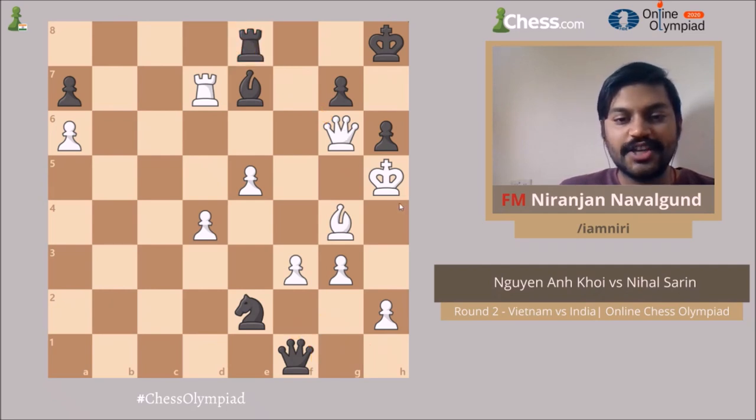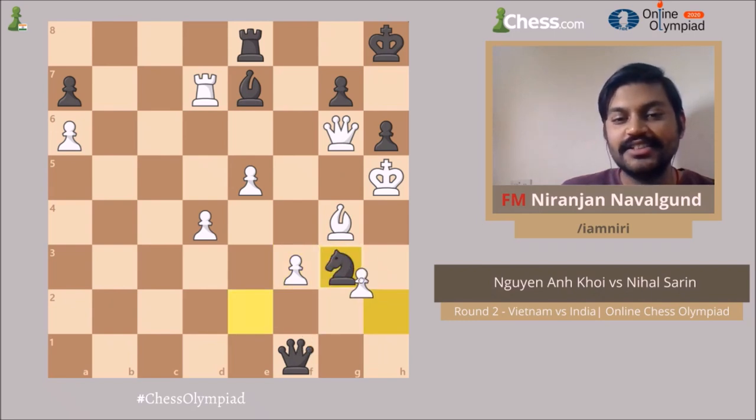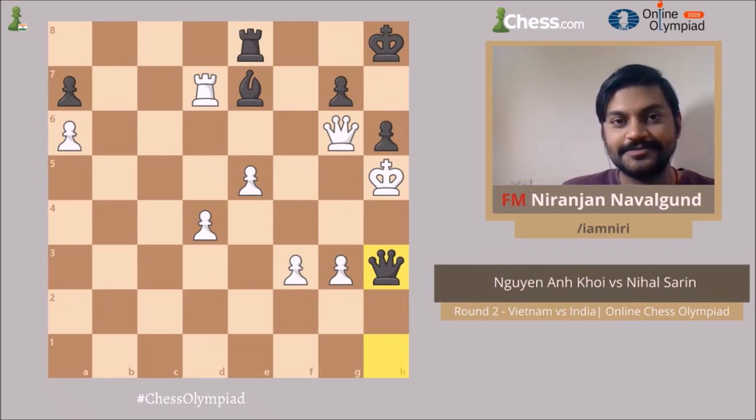Starting with the checks, if you play Knight f4 check, white can just capture the knight and then I don't see any check, so we can reject that line. When you play Knight into g3 check, the king has no square, the pawn has to capture the knight, and after that we have Queen h3 and Queen h1. So after Knight g3, hxg3, there is Queen h1, and after Bishop h3 you can take Queen takes h3 — and that's checkmate. If you have solved this position, very good!